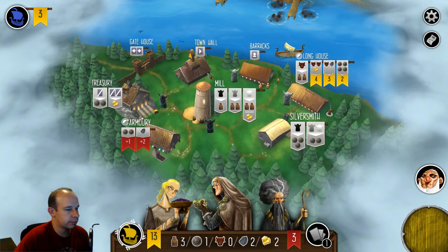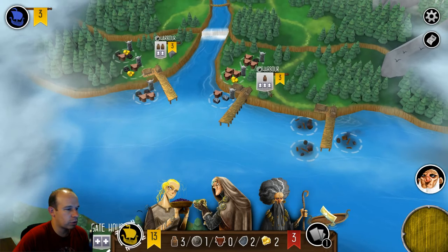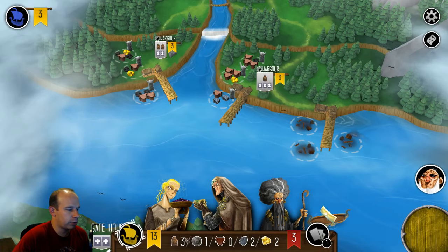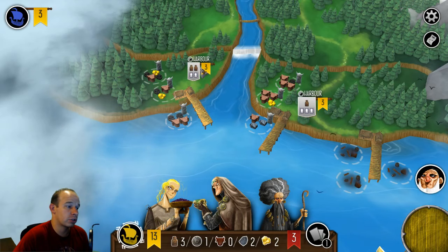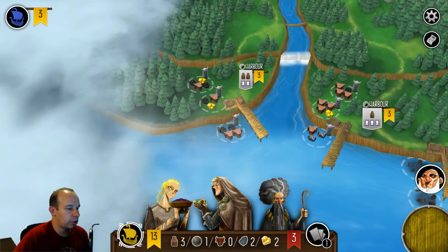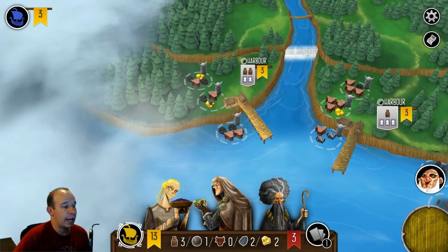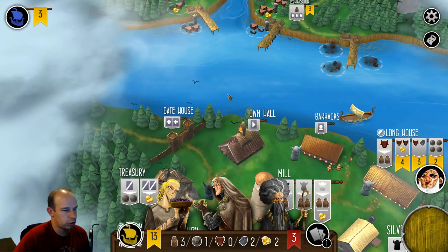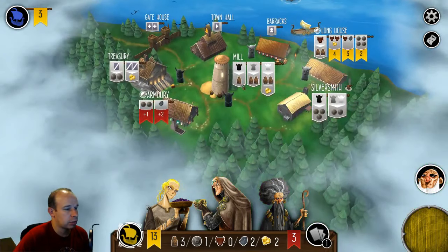The barracks is where you hire more guys in your army, and it tells you how many guys you need to go raiding. This harbor — I need three people in my army, and it takes one provision. I have three. This harbor takes only two guys in my army but two provisions. The reason why I'm not going there yet is these black skulls — these are called Valkyrie. Whenever you go raiding and there's a Valkyrie present, you have to kill off someone in your army, which means they need to be replaced. I don't want to replace them just yet — I'm trying to be efficient.